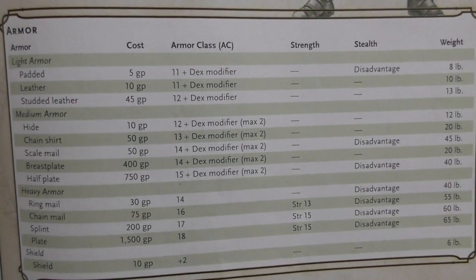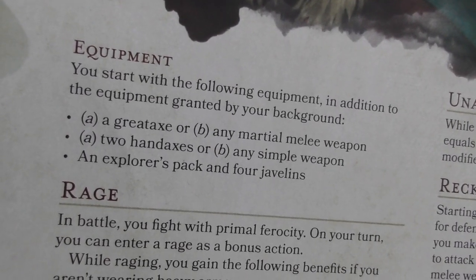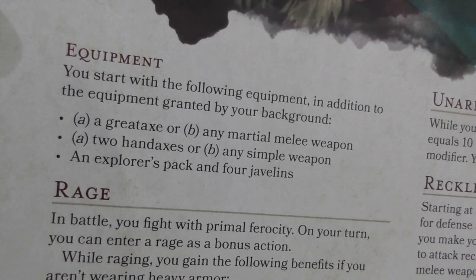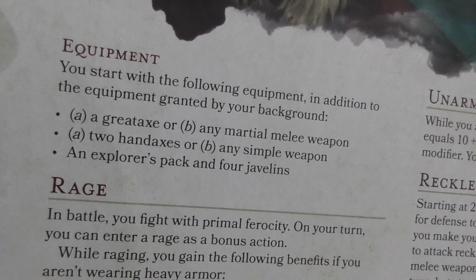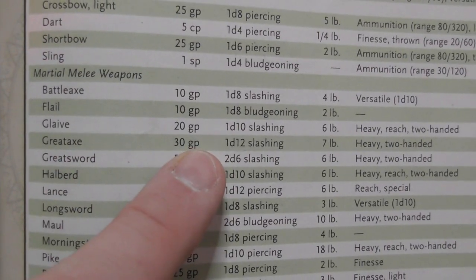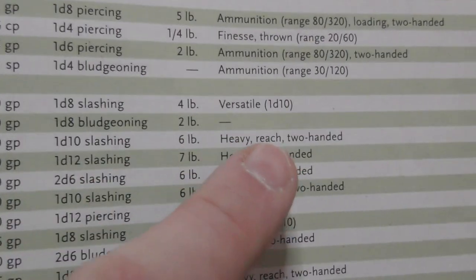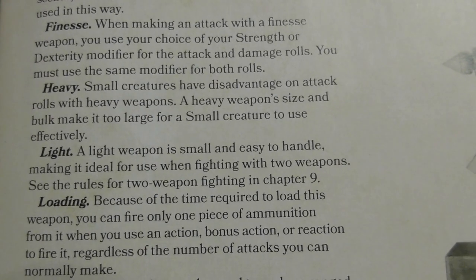You can use starting gold — there's a table in the PHB — but I'm presuming you're beginners, so we're going to do the quick build continuation. You can pick one from: great axe or any other martial melee weapon. You can also have two hand axes or any simple weapon. You can also have an explorer's pack and four javelins. So one from the top, one from the middle, and the bottom one is all yours. I'm going to say he has the great axe and two hand axes. The great axe would cost you 30 gold if you were buying it, but we get it for free because we're not doing starting gold.